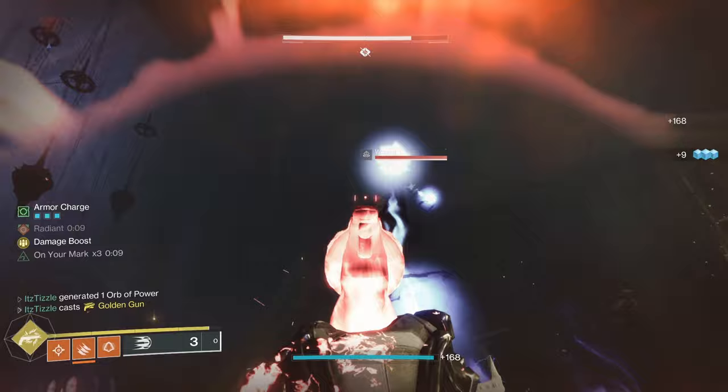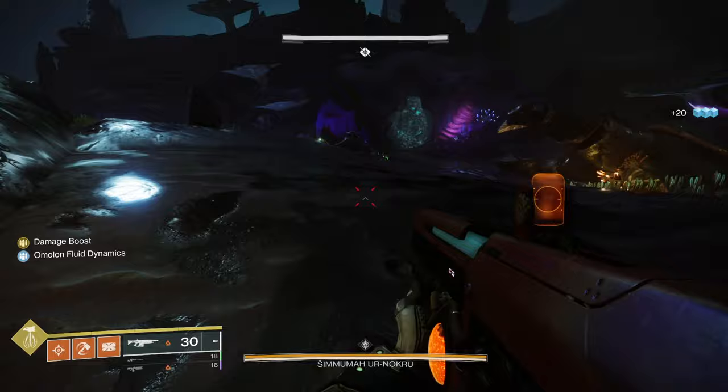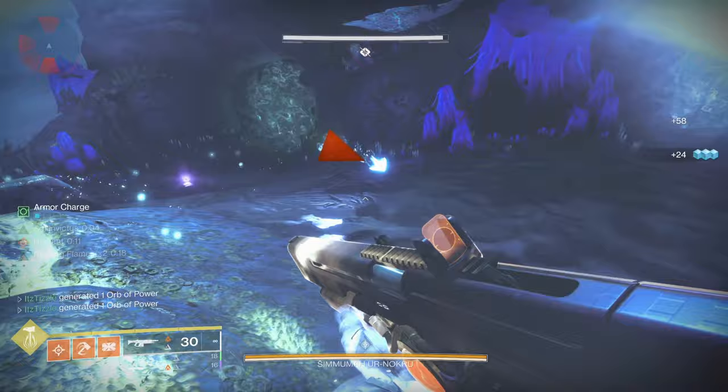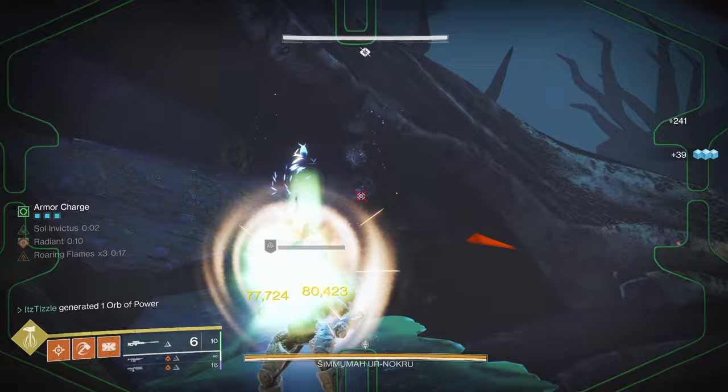This boss fight is a freaking slog — getting to damage takes forever, so you want a loadout that can reliably do it. Again, this is why I recommend Bonk Titan. You don't have to use much ammo at all leading up to the boss fight, which is huge, and taking out the Lucent Hive is quite easy with Titan as well. Leading up to damage, you want to do a practice run and get the rhythm of the encounter — there's quite a lot to do.